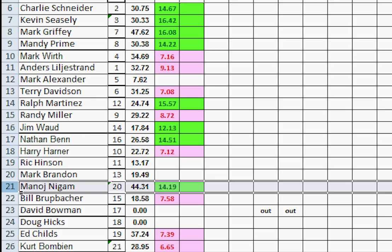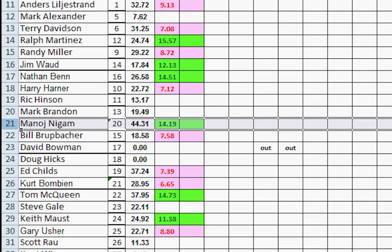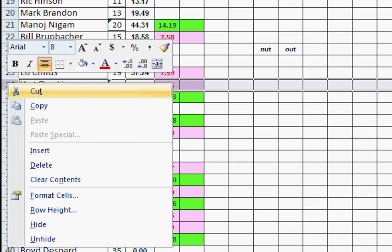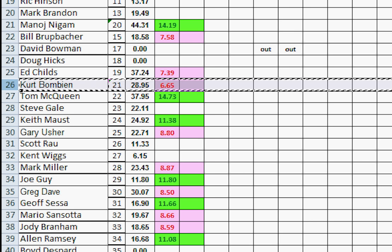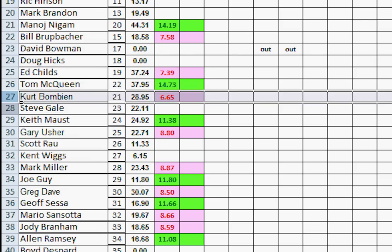The throttling doesn't get guys out of the competitive level too easily. Minoj is number 20, so we go to number 21, Kurt Bombian. He lost, so Kurt moves down. He runs into Steve Gale, who didn't play. Kurt has more points than Steve, so he pops in right above Steve.